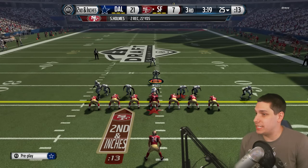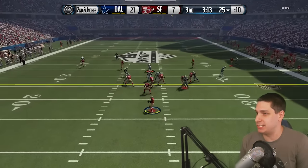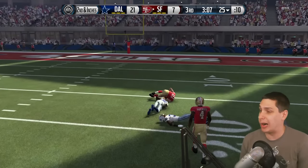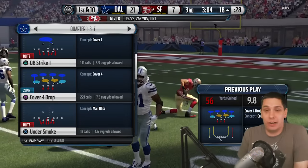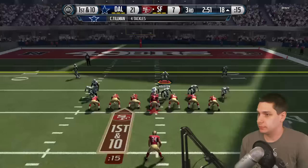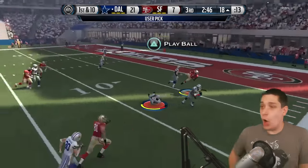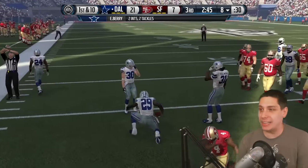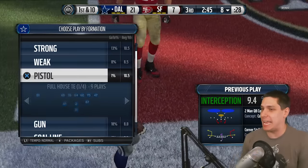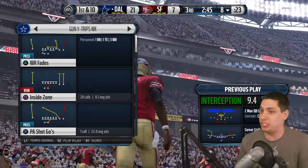I'm running quarters defense because I want to try and get some speed on the field, even in running situations. And there it is — the deep ball. Despite running cover four, it's just wide open; there should have been a safety right there. That is disgusting. Let's go — the user pick! Eric Berry coming out of nowhere to get the pick! Let's go! Eric Berry, his second interception of the game. Huge, huge play defensively — I saw that thing developing and was just able to get there just barely in time.